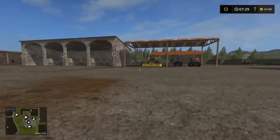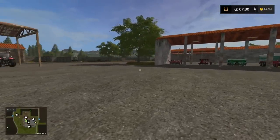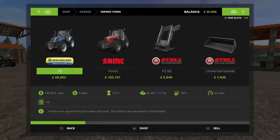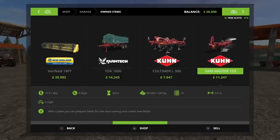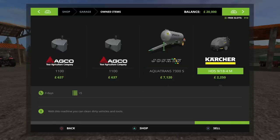Let's have a quick look at what you start with: a New Holland T5, a Sami Fortis, a couple of bits of front loader equipment, a New Holland TC 590 with header, a Farm Tech trailer, cultivator, plow, seeder, fertilizer spreader, some weights, water tank, and jet wash. That's it.